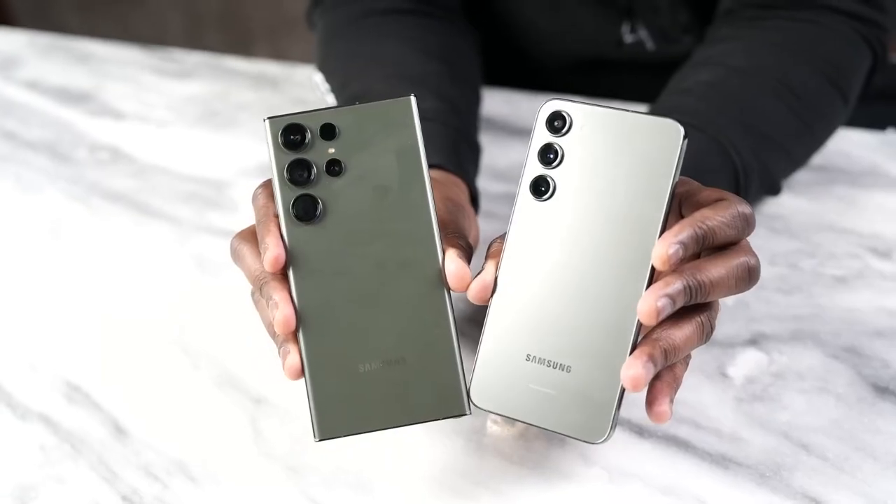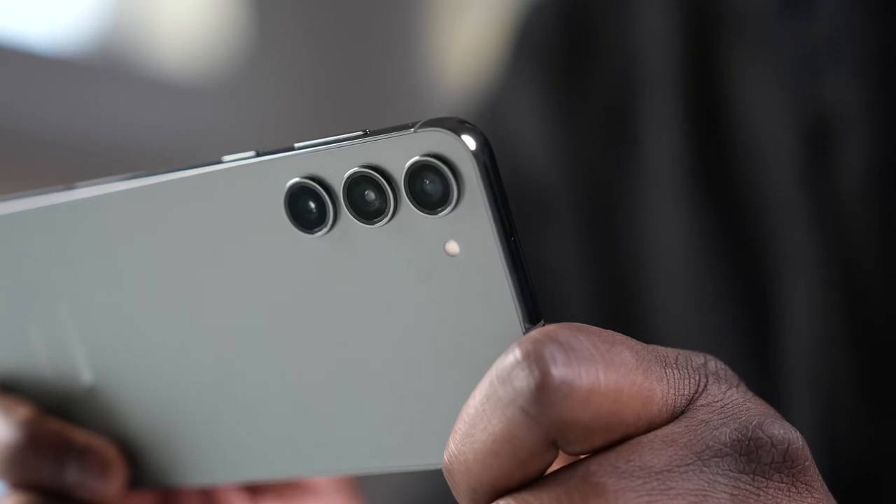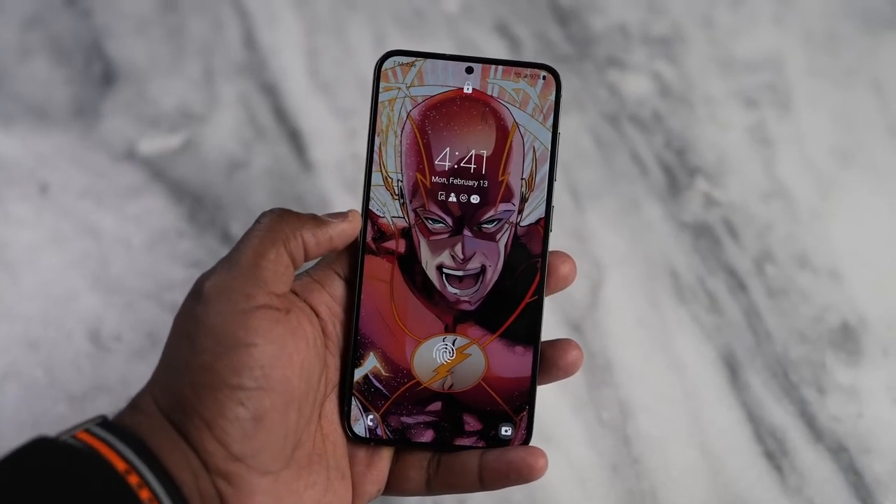The S23 Plus comes in priced at $999 and it's very different from the Galaxy S23 Ultra. Looking at them side by side, you can see a clear difference in height as well as design — the S23 Plus has more rounded corners and a more streamlined look, with flat Gorilla Glass Victus 2 on the front as opposed to the curved glass on the S23 Ultra.